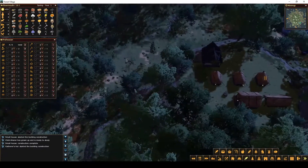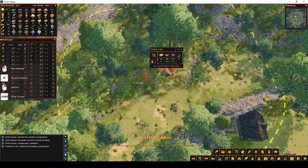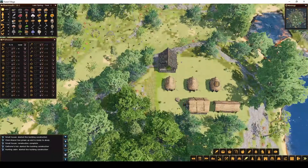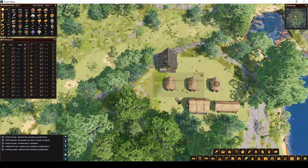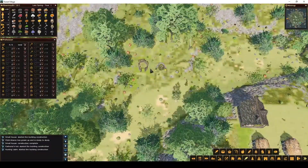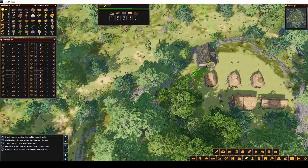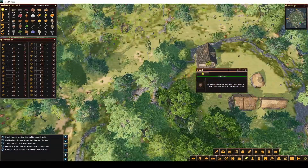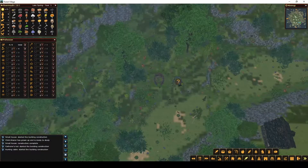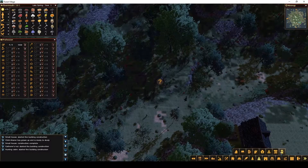We're probably going to want to do a hunting shack as well — maybe right next to it. We're also going to want to put a well over here because the well provides water. They can't go to the lake and get water; they have to get it from a well. If the gatherer's hut caught on fire, they would have to walk all the way up to the well to get water and take it all the way back, and it would probably burn before they put the fire out. So we're going to put a well over here too.